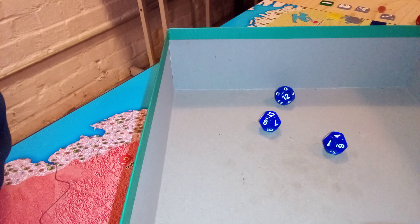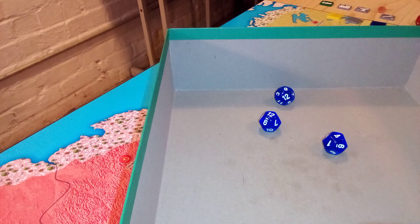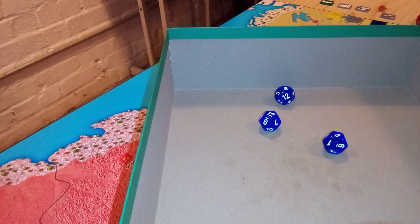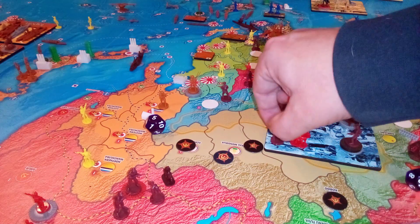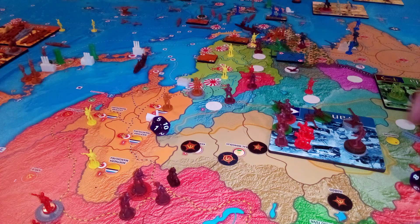He has 1 militia left that was able to kill 4 units — who killed not many. Seems pretty fair. We'll place our cavalry and our infantry, and then we've got to roll for our infantry. We'll collect 5, so we'll have 6 for next turn.